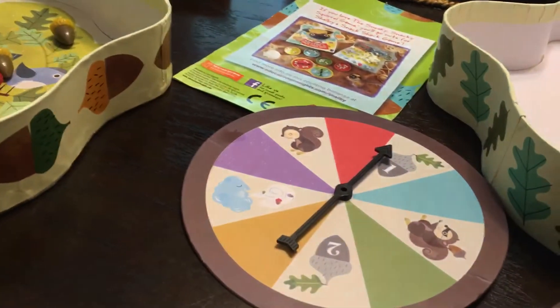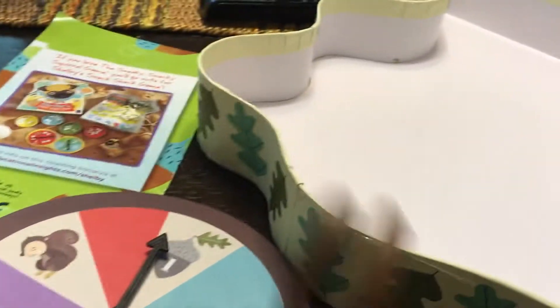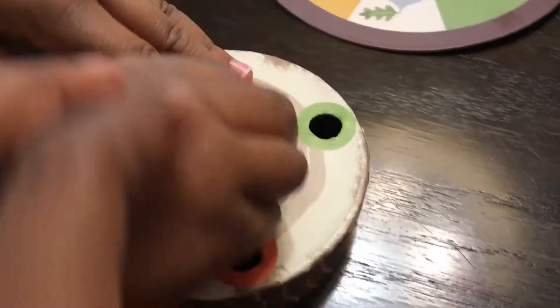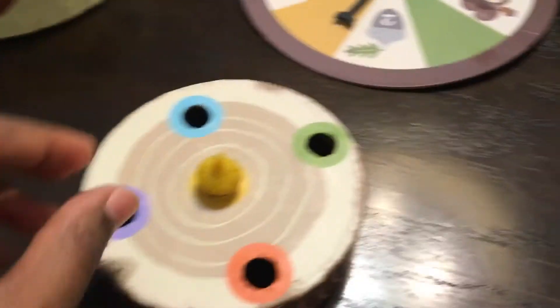Pick that up. Okay. I have any color. Just use your hand. Oh, that's cool. You got a yellow. Take it out. Good.